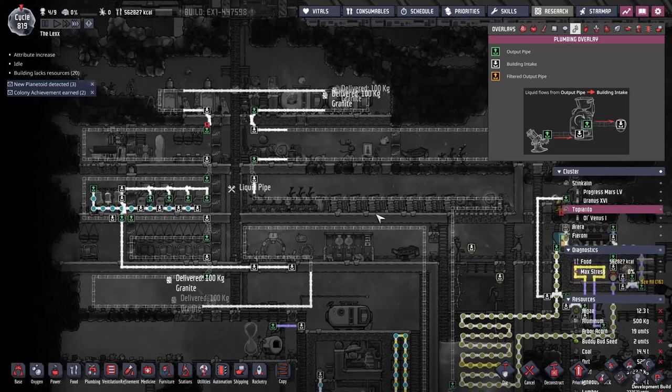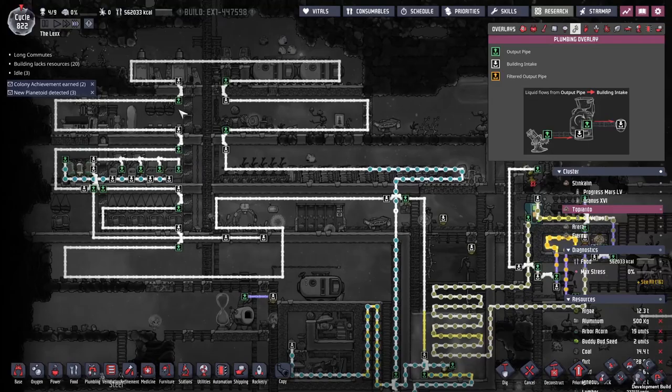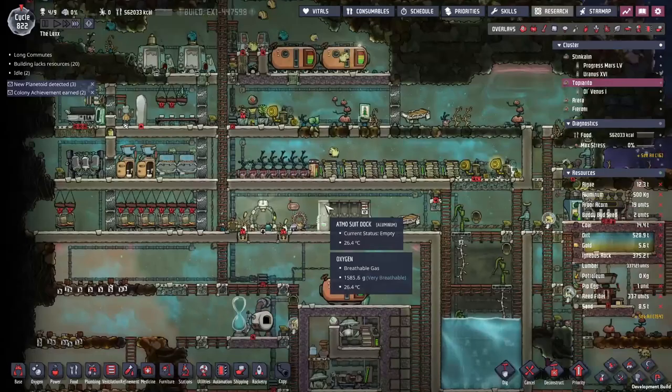All this piping is definitely not going to help frame rates, but the game's already chuggish, so who cares? After the 141 dupe base, this feels absolutely fast, though I really wish the mods were kicking in about now — hopefully mods will soon be up to date. That should start to stabilize temperatures in here, and we won't have to worry about our crops stifling or any problems in this section of the base.